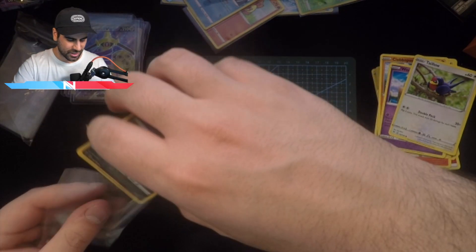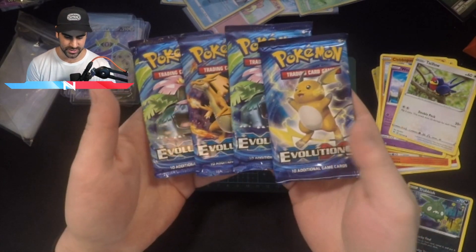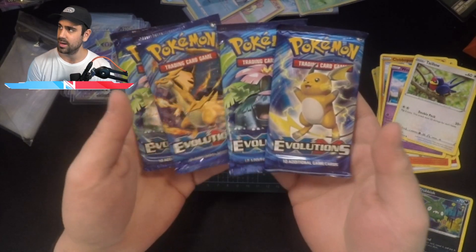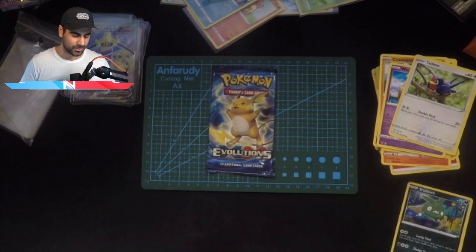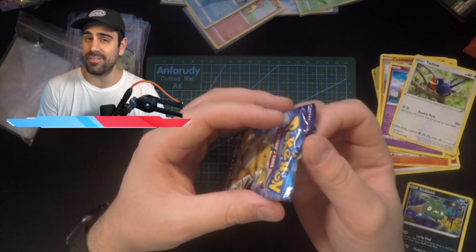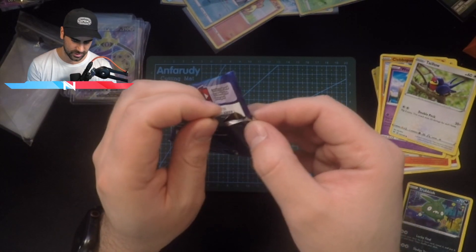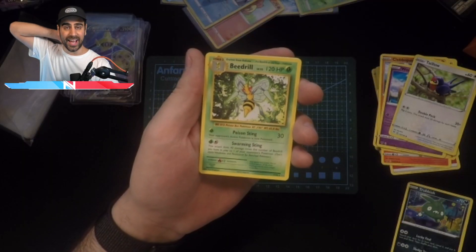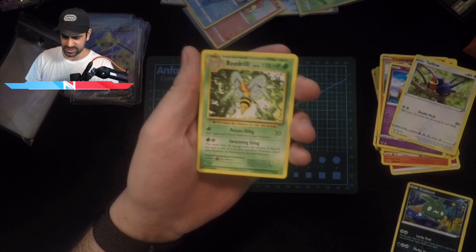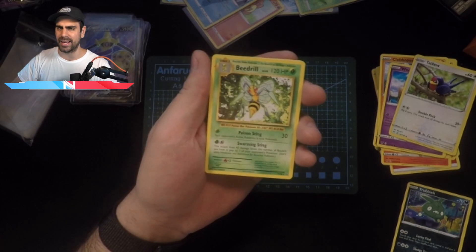We're gonna open an Evolutions pack — basically for the culture, I don't know what else to call it. I have a few of these Evolutions packs and since this is Vivid Voltage I feel like it's right to open one. You can get a Charizard out of this — not very likely but we can try. These are a lot harder to open. We got a Beedrill — and these are all original Pokémon. I like all the original 151, so Evolutions packs are great — if anybody's selling them hit me up.